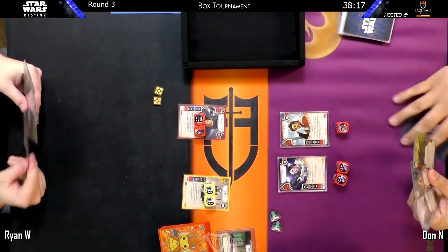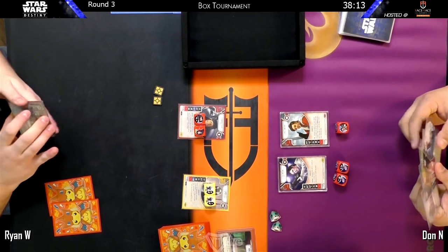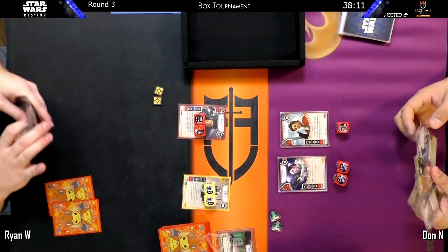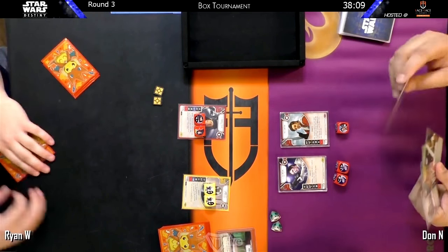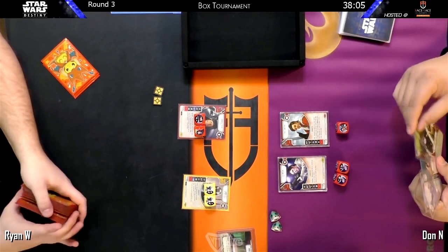Hello and welcome to round three from the face-to-face box tournament from January 28th here in Toronto. My name is Travis Provick, and I'm Shane Riven, and here we have a match between Ryan and Don.